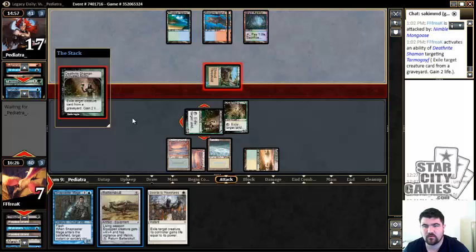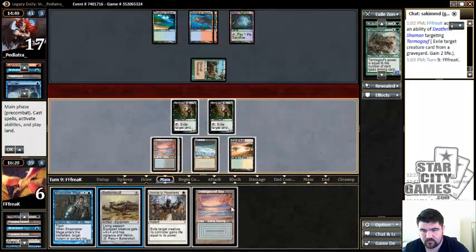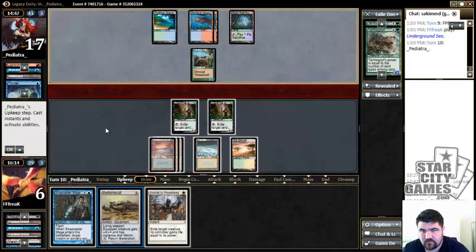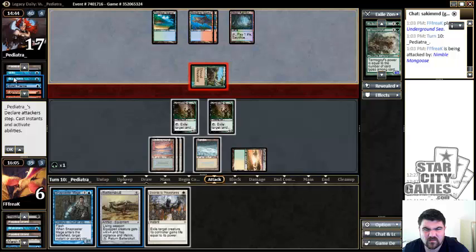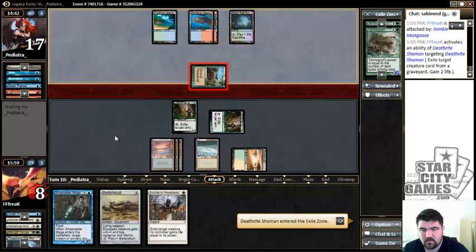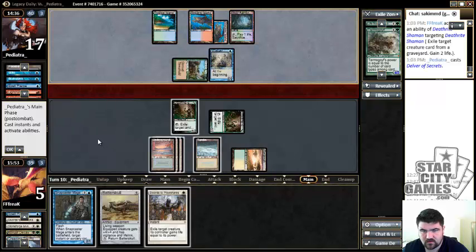I guess we are getting into double bolt range, but we do have a Swords. I don't feel like we have time to play this Batterskull. We have 9 cards in hand with the potential to get more. We're just going to have to eat a creature. Probably going to have to interact with this thing next turn — we have an answer to that. And I think we want to use the Snapcaster so we can try to threaten blocking.